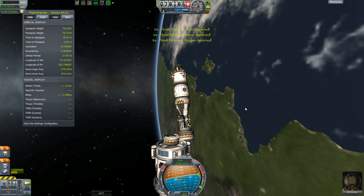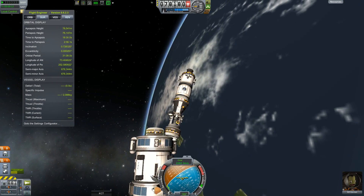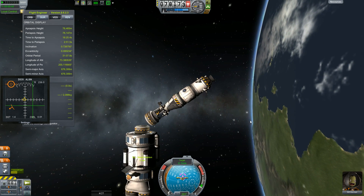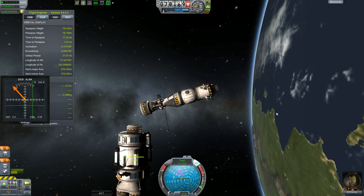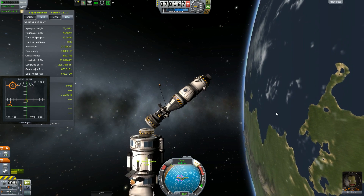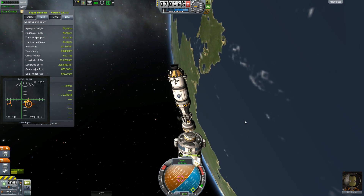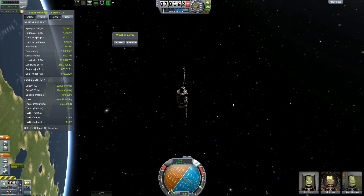Now we're just going to redock, and that pretty much is the end of the episode. We don't have RCS so I can't back the ship out at all. We're going to do this — I'm going to cheat a little bit and not use IVA for this since we're only going like two meters. Hopefully we're far enough away now. That plug is just swinging around — there we go. We're above it now, we can actually line the docking ports up — it's like some sort of weird orbital ballet. And we're docked, and that's it. I'll see you guys next time.